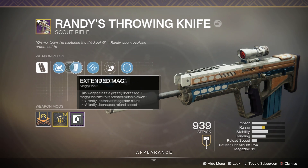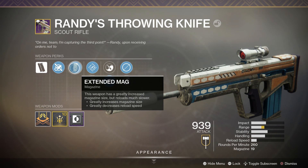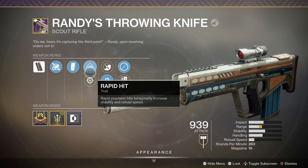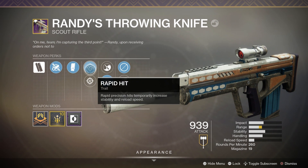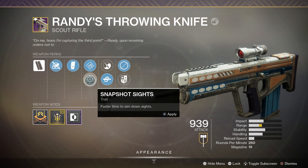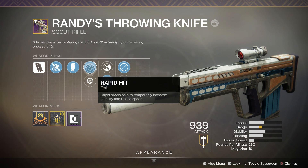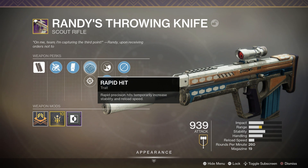The barrel and magazine perks are actually set perks, so we can't select them. But for our last two choices, we have two different perks to choose from for each slot. For the first one, you can either choose Rapid Hit or Snapshot Sights. I think Rapid Hit is the better one, especially on console — the stability and reload speed it provides are very nice.